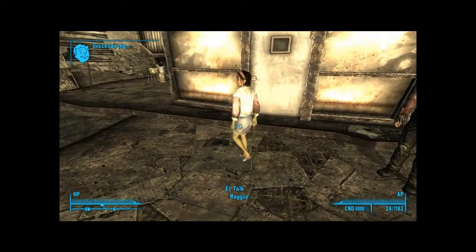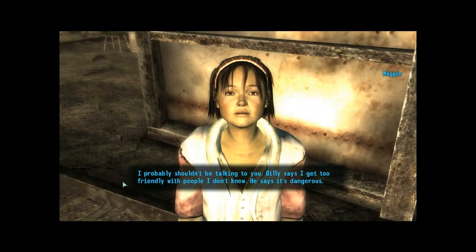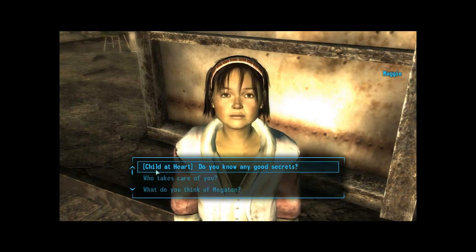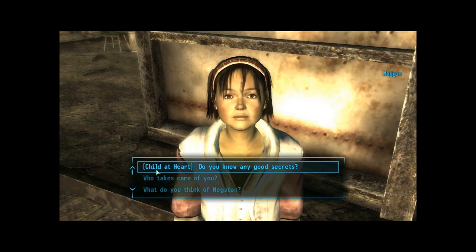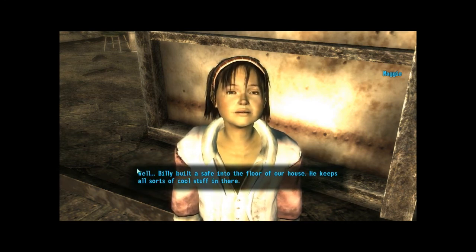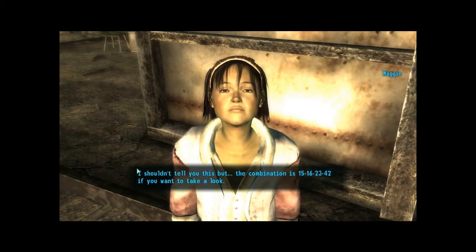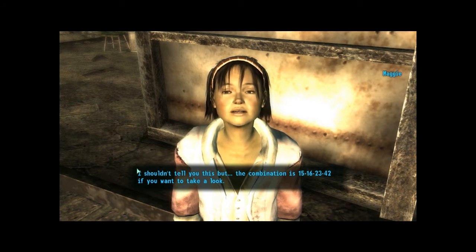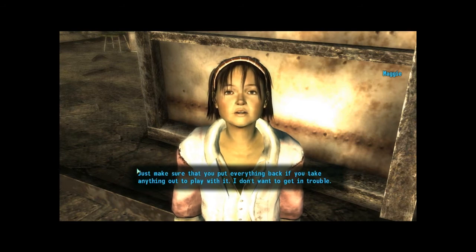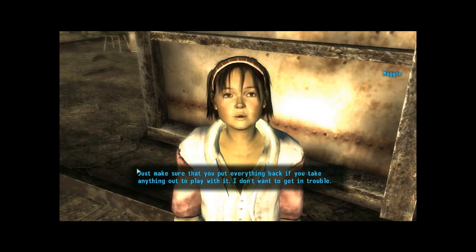I wonder if Maggie has anything more to say now that we have Child at Heart. 'I probably shouldn't be talking to you. Billy says I get too friendly with people I don't know. He says it's dangerous.' Child at Heart — do you know any good secrets? 'Well, Billy built a safe into the floor of our house. He keeps all sorts of cool stuff in there. I shouldn't tell you this, but the combination is 15, 16, 23, 42 if you want to take a look. Just make sure you put everything back if you take anything out to play with it. I don't want to get in trouble.'